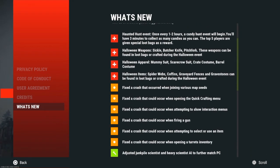For Halloween apparel, there's the mummy suit, scarecrow suit, crate costume, and braille costume. I haven't seen the crate costume or braille costume yet, but the mummy suit and scarecrow suit are pretty cool. You automatically spawn with those two already known as a blueprint — pretty much all this stuff is already a starting blueprint. Spiderwebs, coffins, graveyard fences, and gravestones can also be found in loot bags or crafted during the Halloween event, and these are also already a starting blueprint.